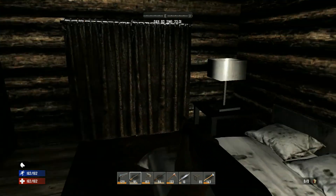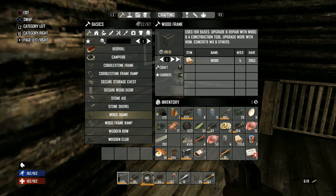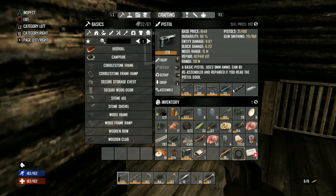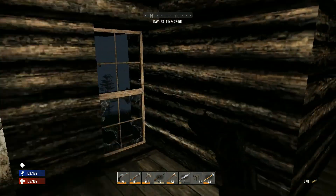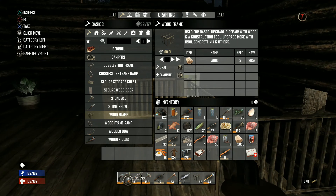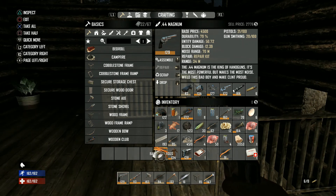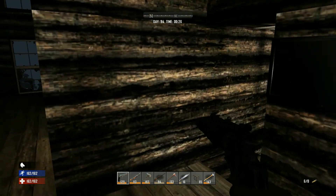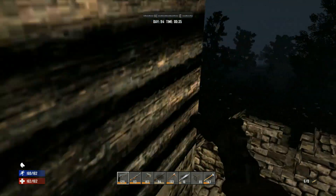The blunderbuss has a lot of ammo but it's really weak. Comparing entity damage: the blunderbuss does 50 damage but with almost no range, while the shotgun at near-max skill only does 6 entity damage at 17 meters range. This situation is so bad.